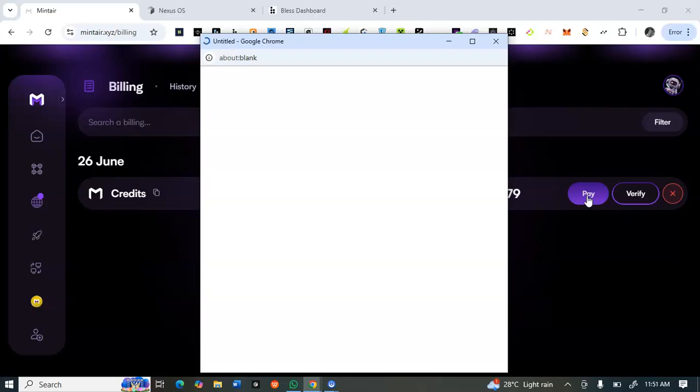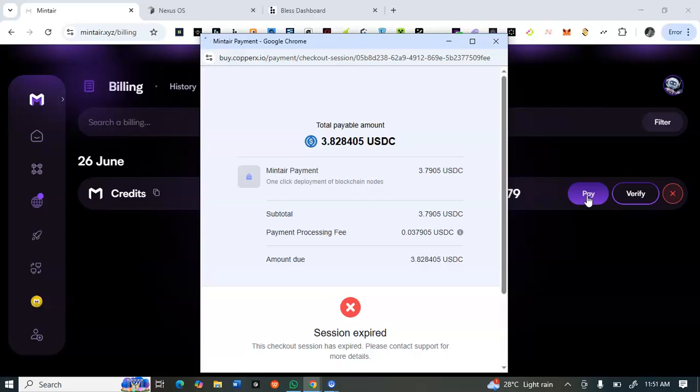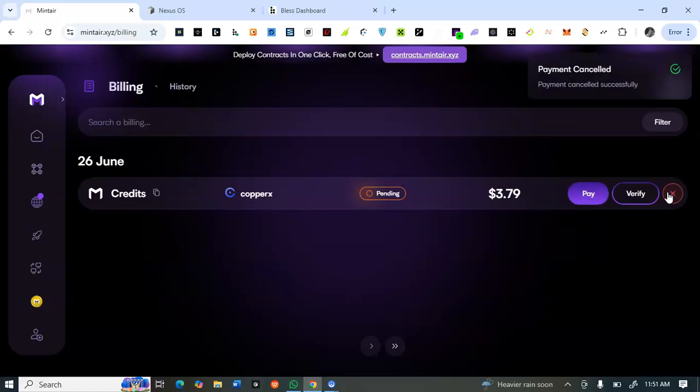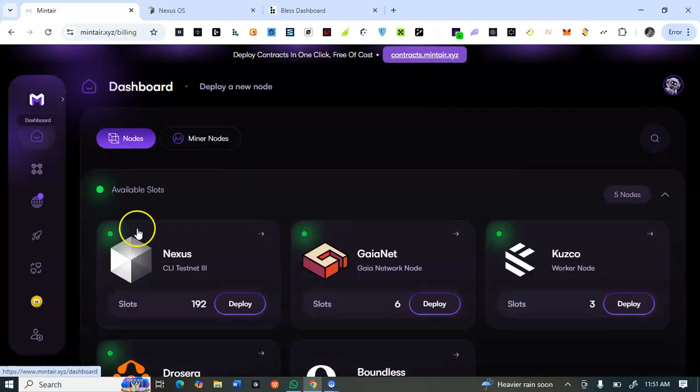Once you click Buy, it will open another page where you have to select which token or network you want to use to pay. You can select from Base, Ethereum, Base USDC, Arbitrum, Solana, or Base mainnet. If you are selecting any of these networks, take note of the purchase details before confirming.